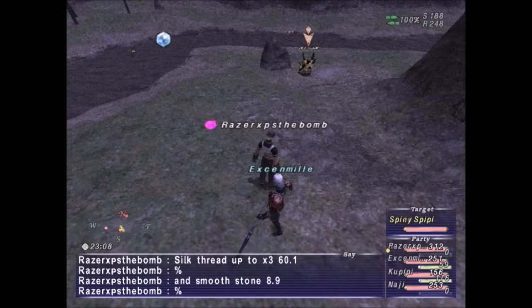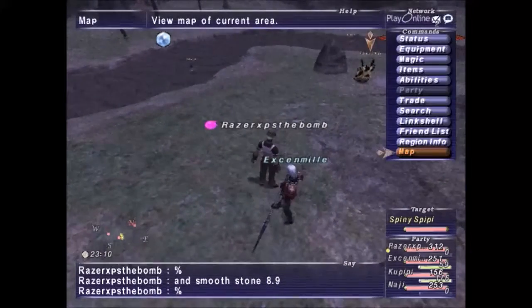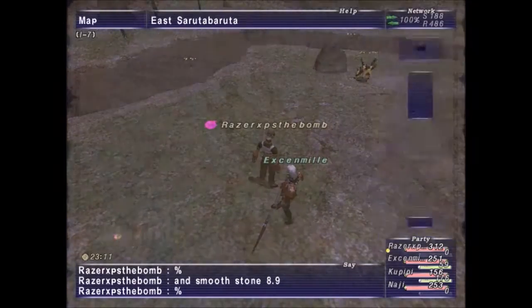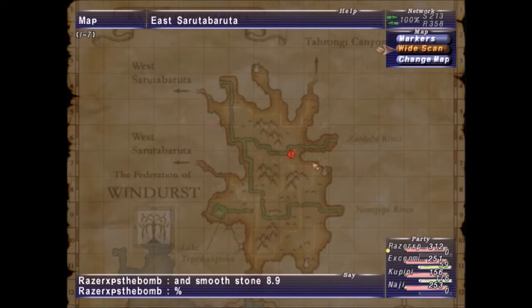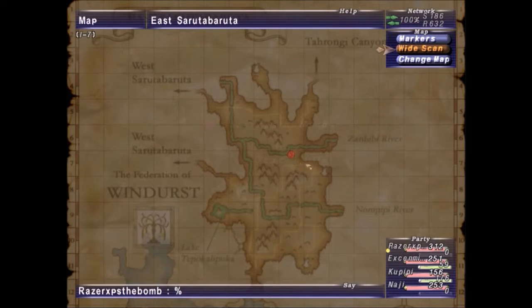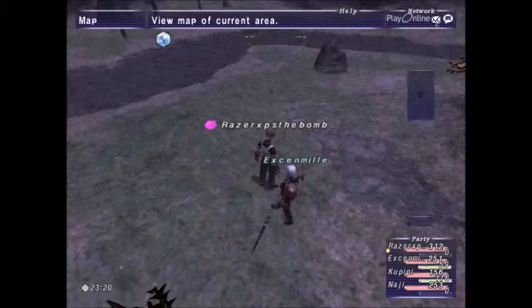Alright, I got the third and final notorious monster to spawn here in East Sarutabaruta. This is Spiny Spiffy. Now, in order to spawn this particular notorious monster, follow my mouse cursor all the way around this area. There'll be crawler enemies — keep fighting the crawler enemies over and over again, and Spiny Spiffy will spawn.